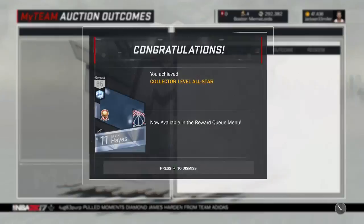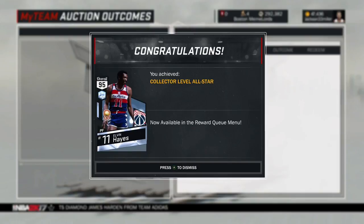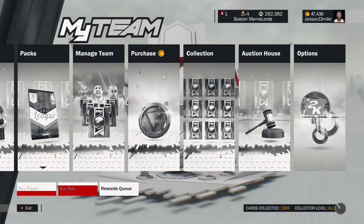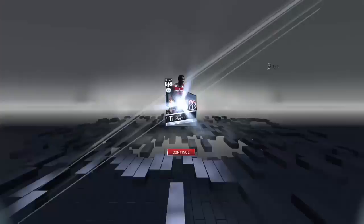As you can see here, it's going to pop up in our rewards queue. It wasn't that bad to get actually — I had about 20 cards remaining after today to get, and then I got within like 15k, so not bad at all. And boom, there it is. Diamond Elven Haze, 95 overall.